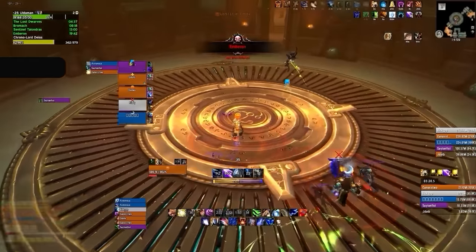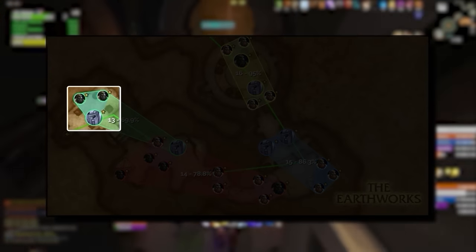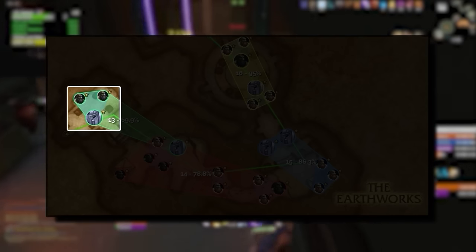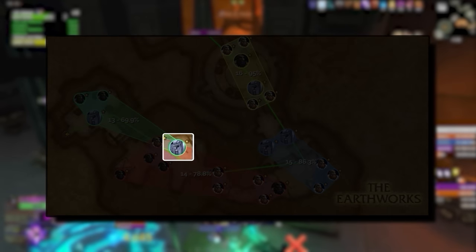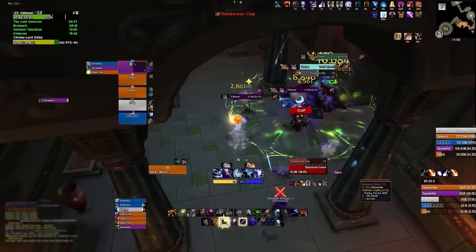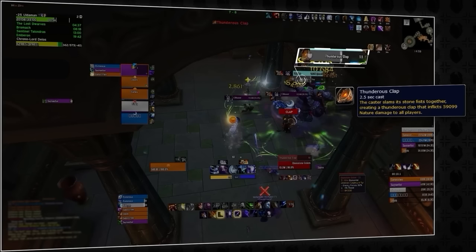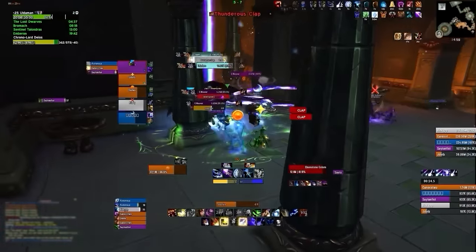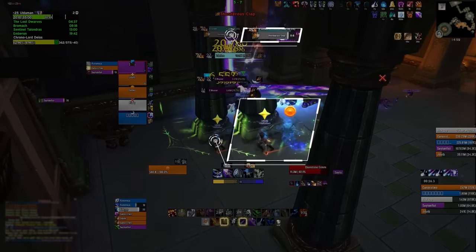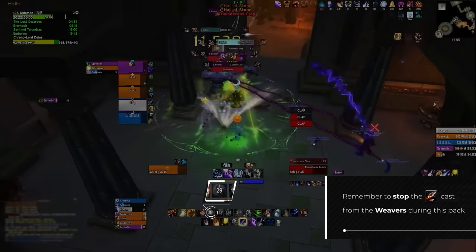After defeating Emberon, head through the newly opened door into the Vault of Tear. Grab the first pack — two Weavers and a new mob type, the Ebonstone Golem — and also pull the Golem from the next pack, which will come alone. These Golems have one ability, Thunderous Clap — an uninterruptible cast dealing very high damage to all players in its line of sight. Stepping out of line of sight just as the cast finishes, using the pillars around the room, will avoid all damage. With three Weavers present, continue stopping Hail of Stone at all costs.